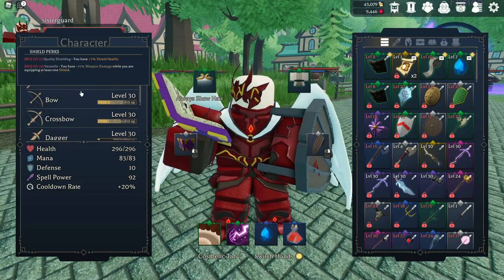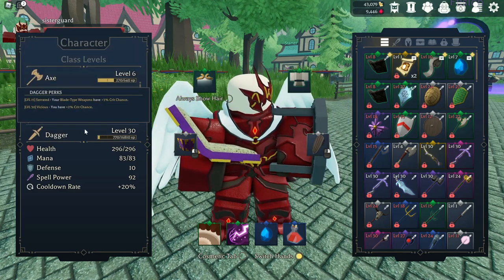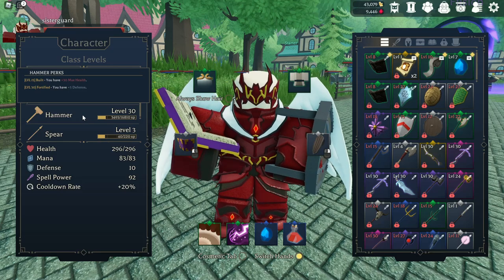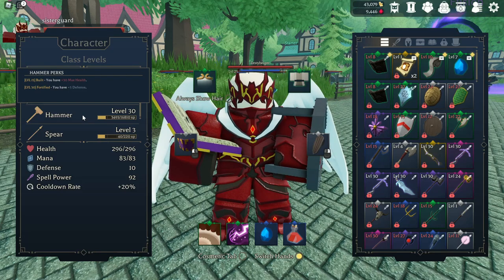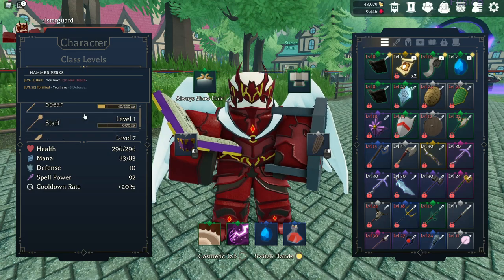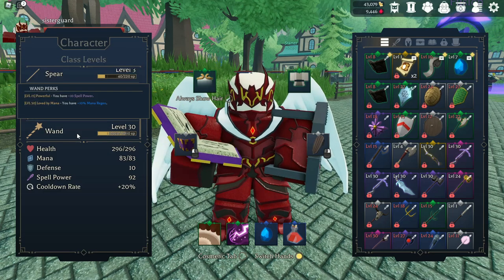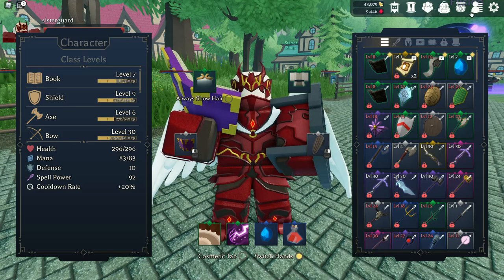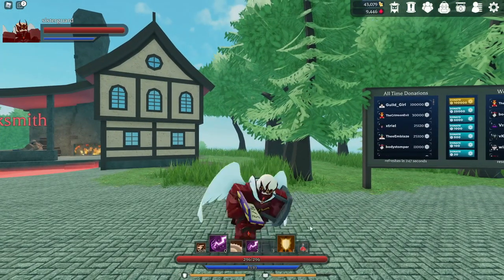Several classes give bonuses when you hit level 15 — for example, Hammer gives you plus 30 health. My next video will actually be on Hammer, talking about leveling it up, because I struggled with Hammer and leveled something else first to make it easier. You'll hit points where leveling is difficult — go level up magic, since spells are OP in the game. Backtrack, level up another class, and then you may be able to get your target class to 30.